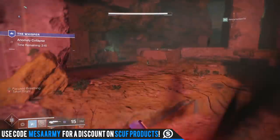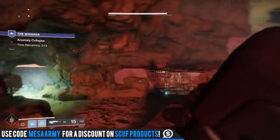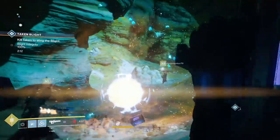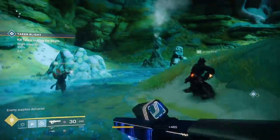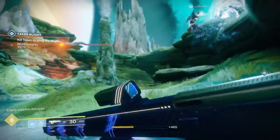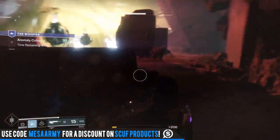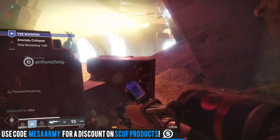If you're watching this video I'm going to assume you know how to do this. It's a timed thing over on Io where you wait for a public event, wait for one of these yellow bars to come out, kill them, a portal opens up, and you go into this huge almost mini-raid, mini-strike thing where you get to this final room and you've got to kill three bosses.